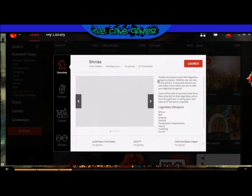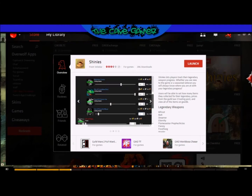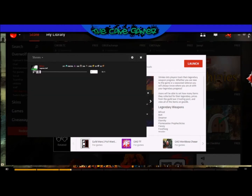Let's open this up so we can see the description. Shinies is basically a tracker — it helps you track everything you need to make all of the legendaries in the game. I'm going to launch this right from here like we usually do, and close the store.